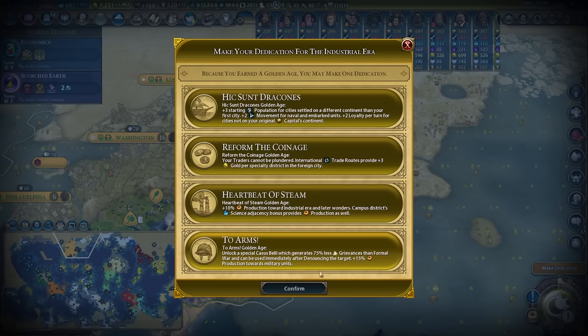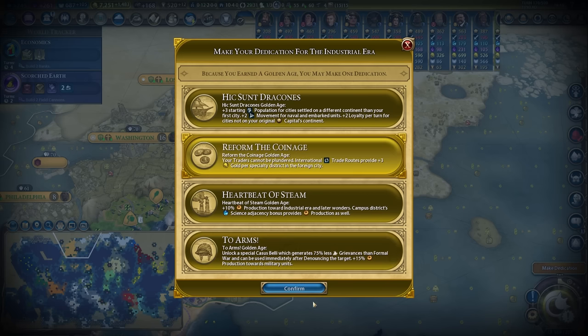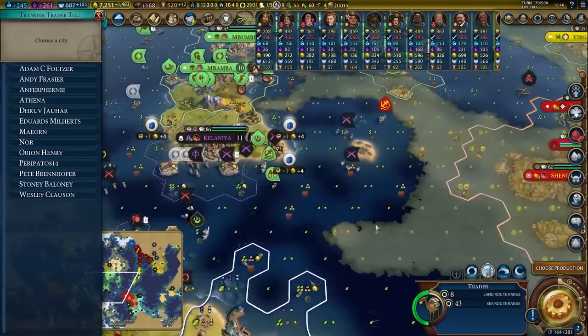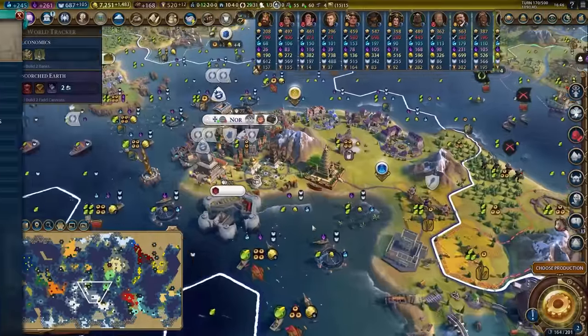We have entered the Industrial Era and we are on a golden age. I do think Reform the Coinage is the play here — plus three gold per specialty district in a foreign city is a lot of money for us, so I'm going to take that. Speaking of which, we did just get another trader and my game actually lags a little bit when I click on a trader sometimes.